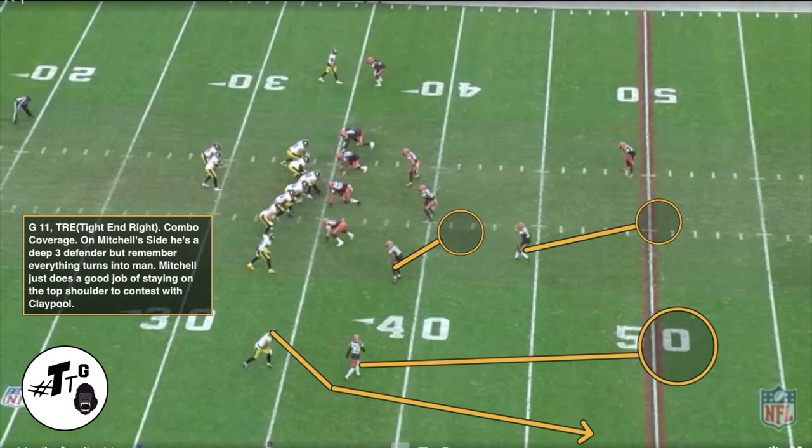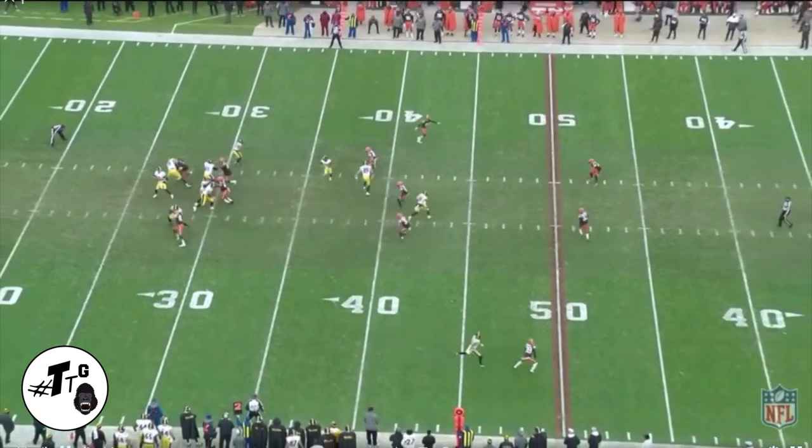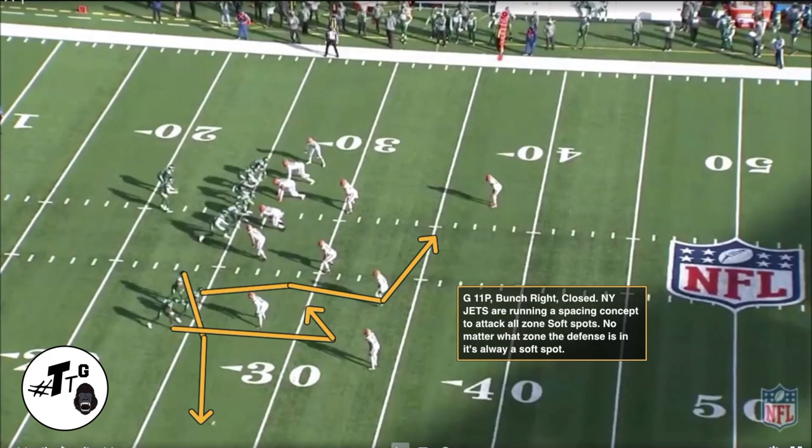Gun 11 tray personnel, tray right. Tight end to the right. Combo coverage on Mitch's side — he's playing a deep third defender. But remember, everything turns into man; all zones turn into man at some point. Mitch does a good job of staying on the top shoulder to contest the corner route by Claypool for the PBU.